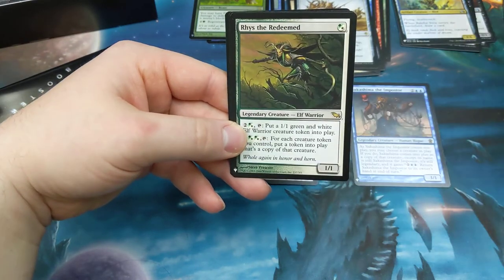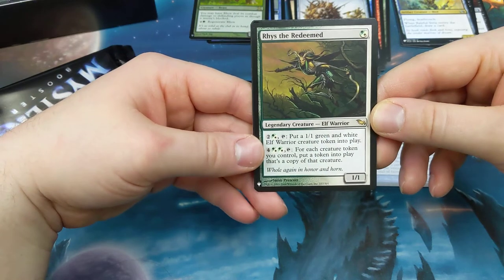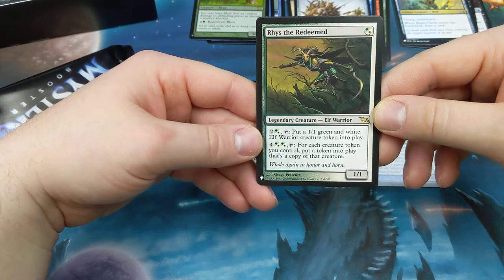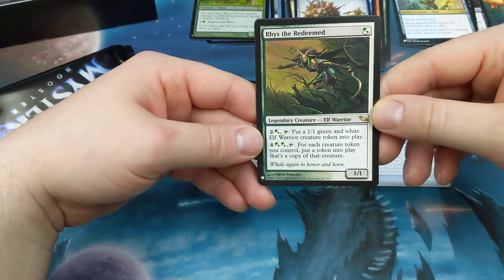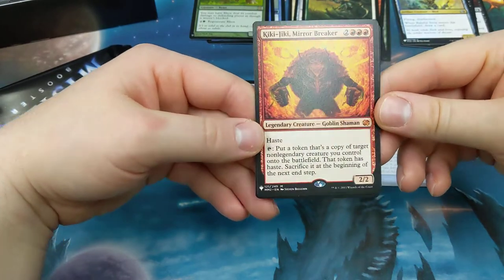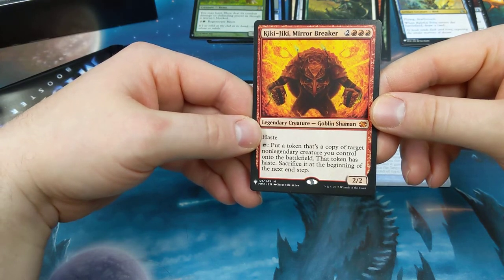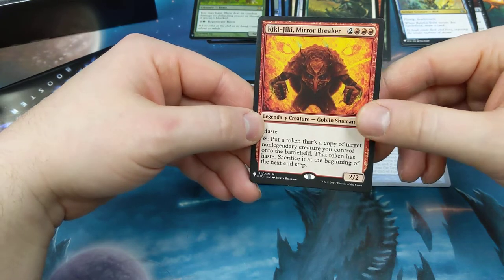Rampager, Sapphire. There's a Rise the Redeemed — green-white hybrid legendary creature, green-white hybrid and two. Tap: put a green and white elf warrior creature token into play. Two of the green-white hybrid and four other, tap: for each creature token you control, put a token into play that's a copy of that creature. Excellent for a token deck. Kiki-Jiki — combo piece, check it out. Legendary creature, haste. Tap: put a token that's a copy of target non-legendary creature you control onto the battlefield with haste. Sacrifice at the beginning of the next end step. So cool.